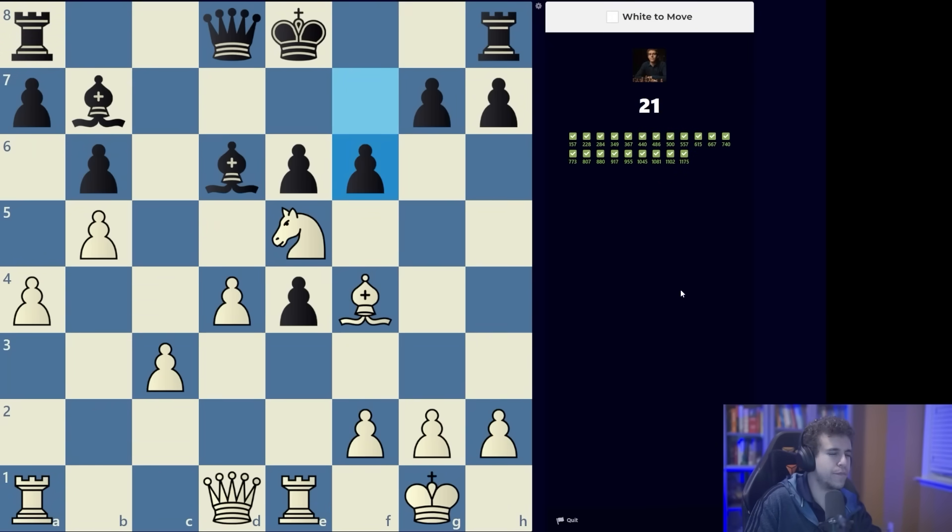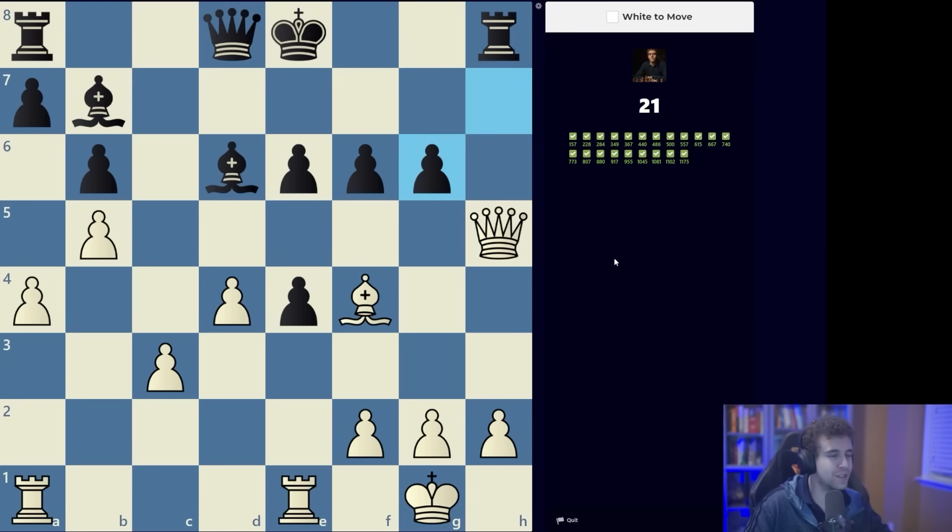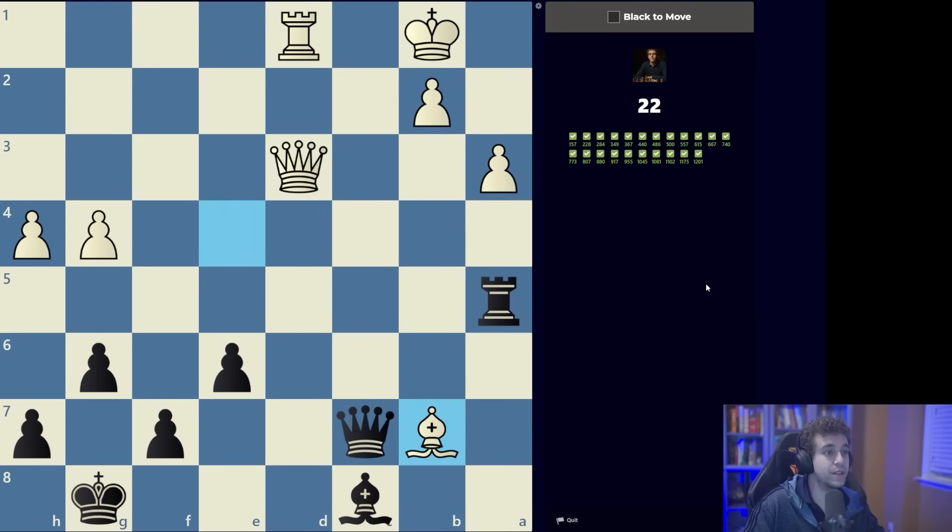This is a classic construction: anytime you see a knight on e5 like this, a queen on its initial square, and a king on its initial square, you should be thinking about queen h5 check, g6, and then knight takes g6 — the rook is typically going to be hanging in these positions.